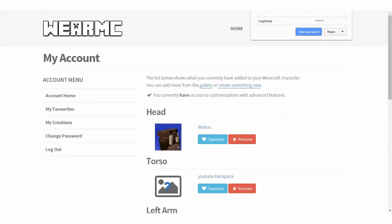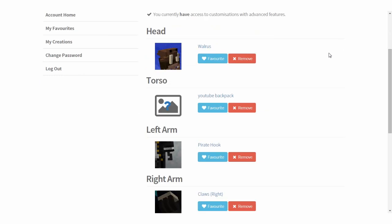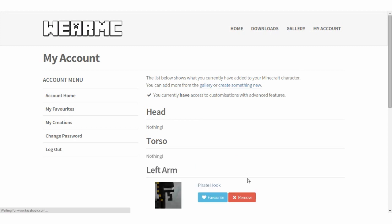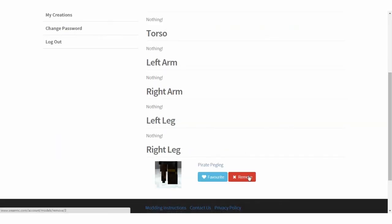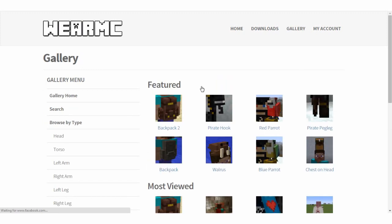Just like this, you are met with a little menu where you can choose to put whatever you want on your backpack, your head, your arms, your legs. You can see we've got the pirate hook here, the claws, we've got the YouTube backpack on. We're actually going to remove all these things right now and show you a little bit of the gallery of things you can choose from. Now remember, this is a brand new mod, so there's not that many things available just yet. But as more people continue to make things, more things will be available.